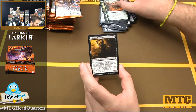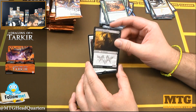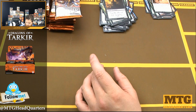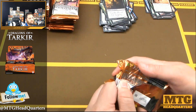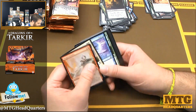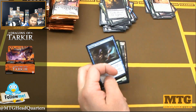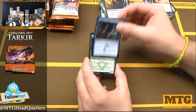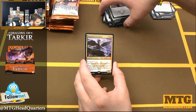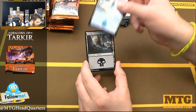Explosive Vegetation — played that in my green ramp Eldrazi deck. Ambuscade Shaman and Secure the Wastes — play this in my Nyamigos deck. The deck that never really did anything at GP Minneapolis... it existed in my backpack though. Silumgar Scorn, Salt Road Quartermasters, Dragon Hunter, and Dragonlord Kolaghan — another mythic, six mana, six-five, flying haste. Pretty spicy. Foil Island.